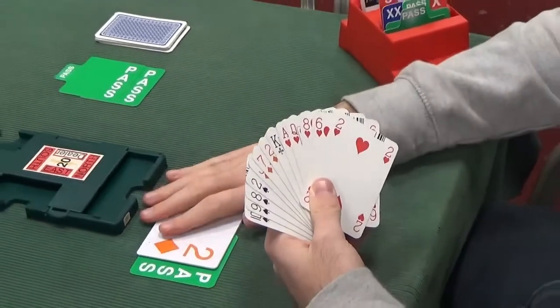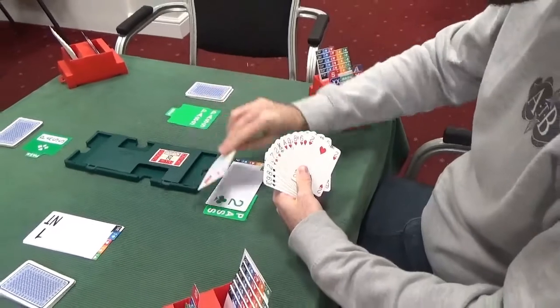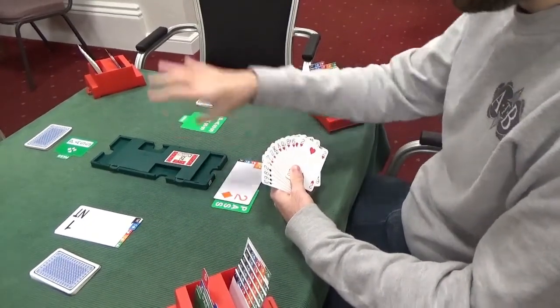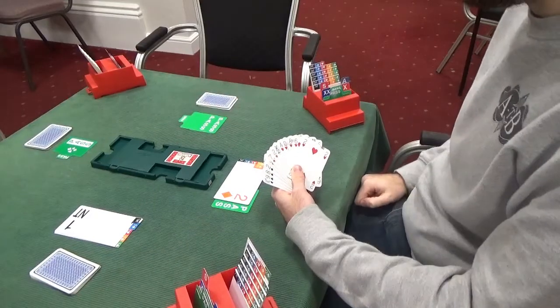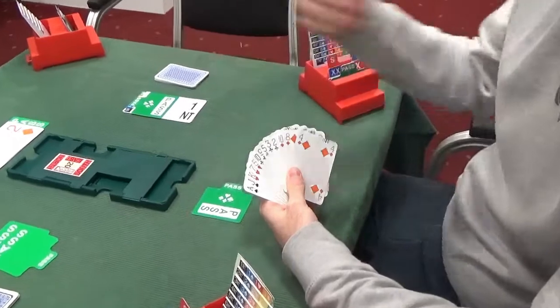So 2 diamonds is the bid playing Aspro; 2 hearts would be the bid playing natural; 2 clubs would be the bid playing Multi-Landy or Landy. East has passed, having shown 12-14 balanced, and they've got nothing to say over 2 diamonds.